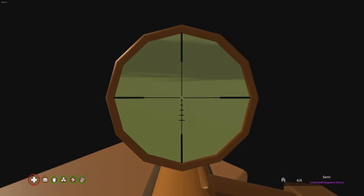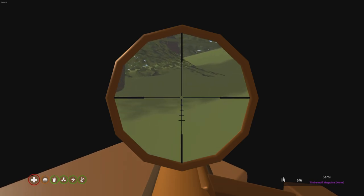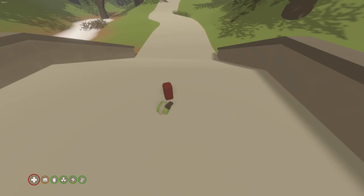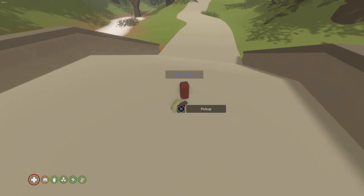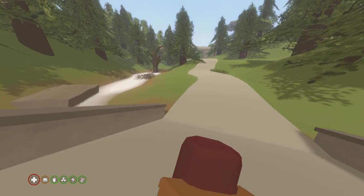This new update also comes with some improvements to the scopes. It used to show stuff around you, but now it doesn't — you can just focus on the scope, which is pretty good. Another thing is they made it easier to pick stuff up, so now you don't have to hit it multiple times like before — that's fixed.